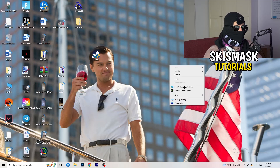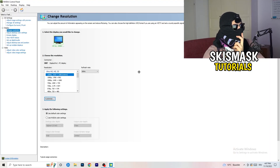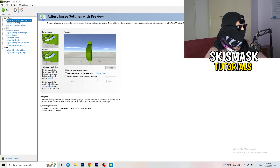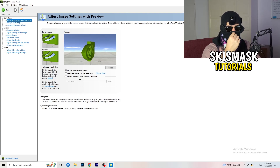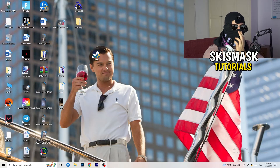Right-click your desktop and open NVIDIA Control Panel. Check which resolution works best in your game — for me it's the native resolution. Then go to 3D Settings on the left, click Adjust Image Settings with Preview, and you'll see a performance-to-quality slider. If you want to increase FPS and reduce drops, drag the slider toward Performance. Once done, close the Control Panel.